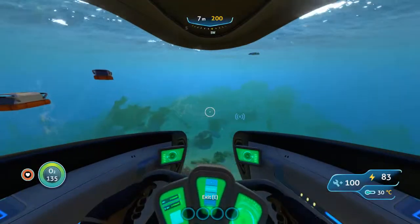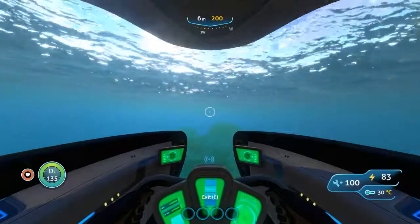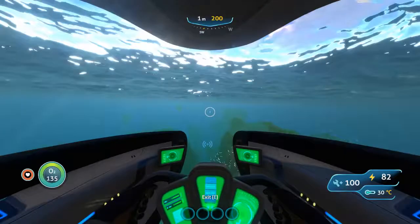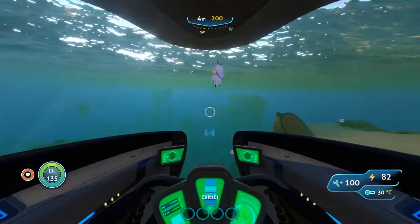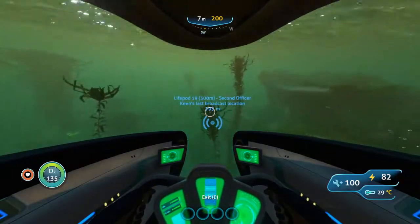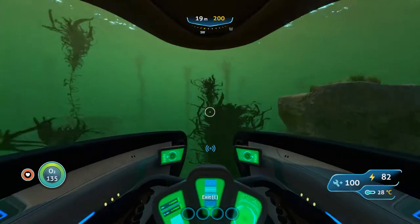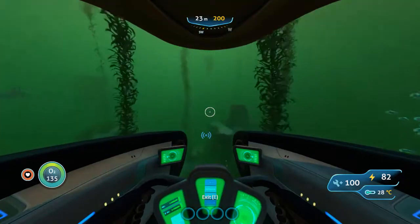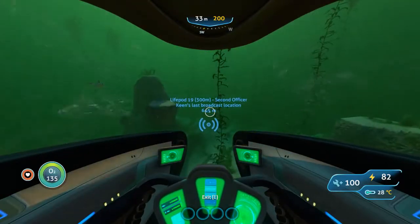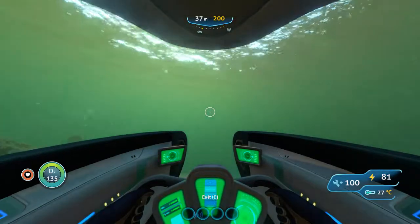Looks like the distress beacon is coming from a little bit further down though. Let's go ahead and check that out. I'm heading a little more southwest this time, so maybe this will be a little bit off from where I was originally. This path is going to lead to a similar location but a slightly different route — I went more south, which is why I encountered the Grand Reef. This will take us to a different part of the ocean.